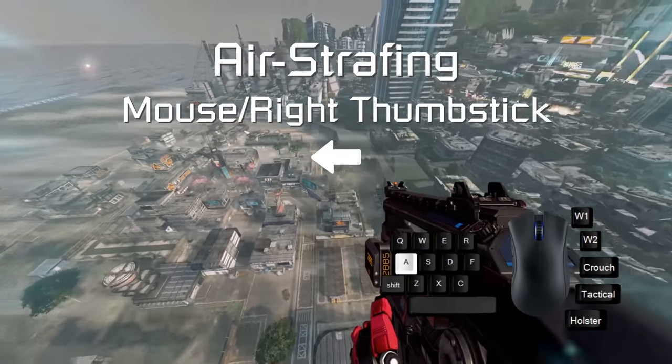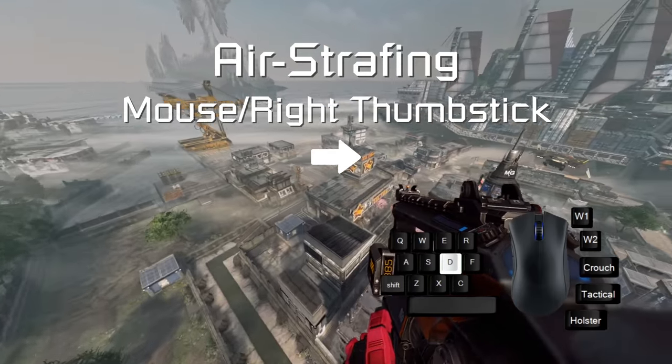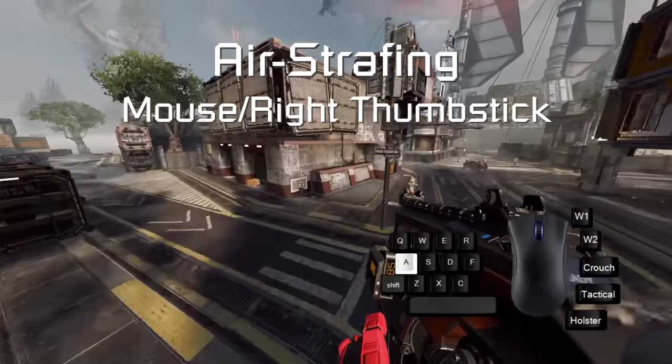Your second best friend is air strafing. While having some speed, turn your view and move into the same direction. This will a) let you change direction and b) give you speed. Do not hold forward while air strafing.